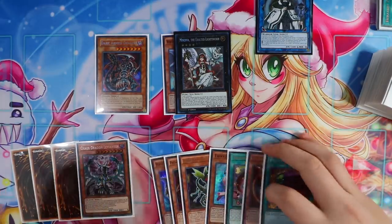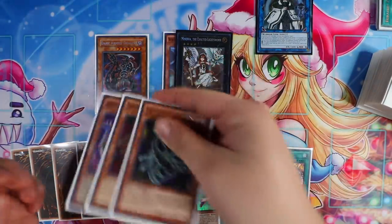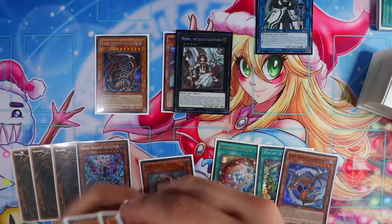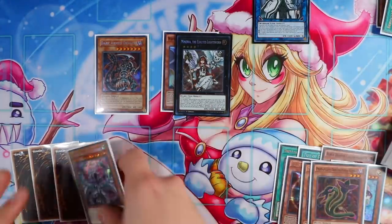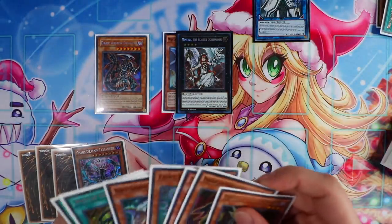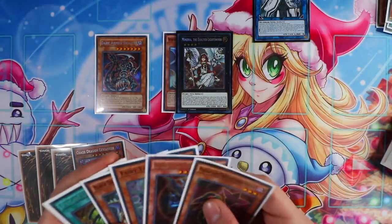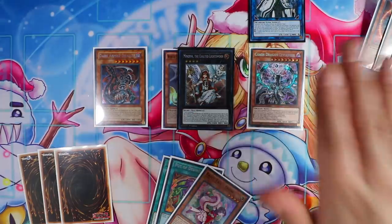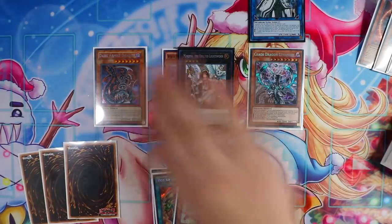You still have three ammo from your graveyard for Dark Armed Dragon. If your opponent has any problematic cards, activate Dark Armed Dragon and pop three cards. If your opponent has back rows you're worried about, banish Cobra from the grave to pop a back row. Remember, once you use Dark Armed Dragon's effect, it depends on the situation you're in. You have three cards in your opening hand, which also determines the type of play you make. But this play right here is already an OTK.